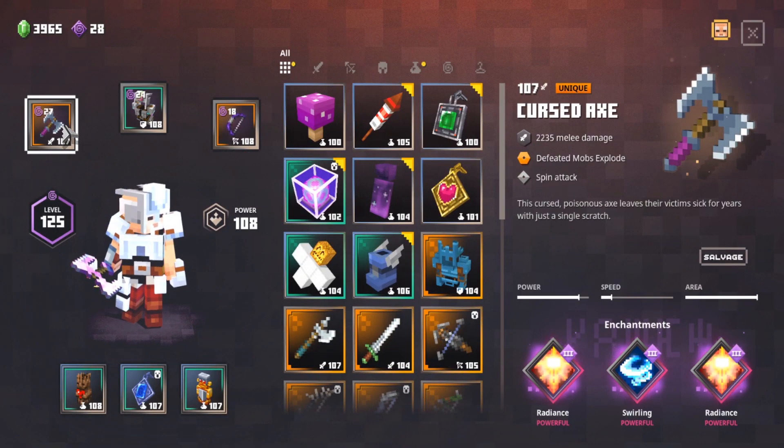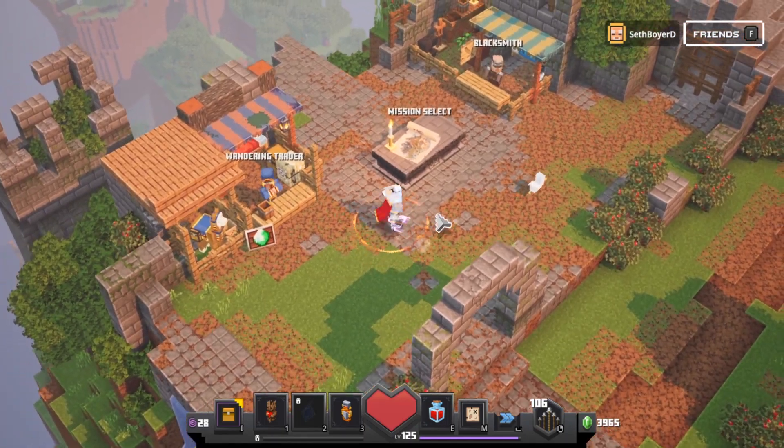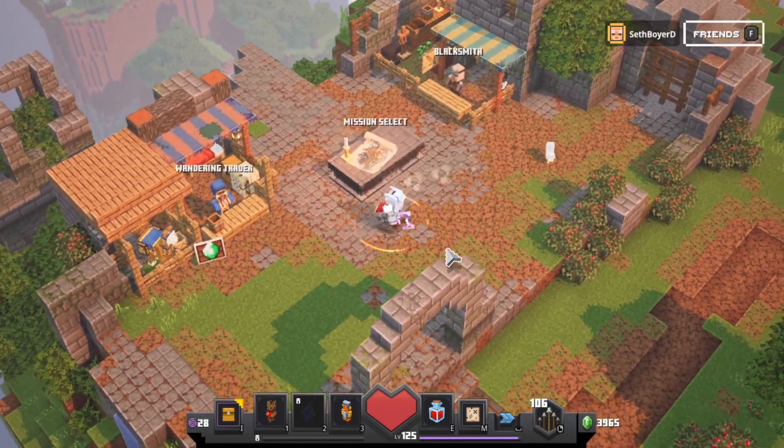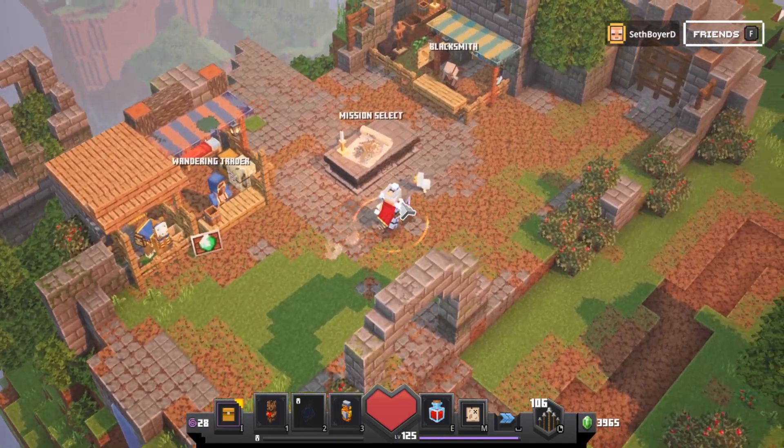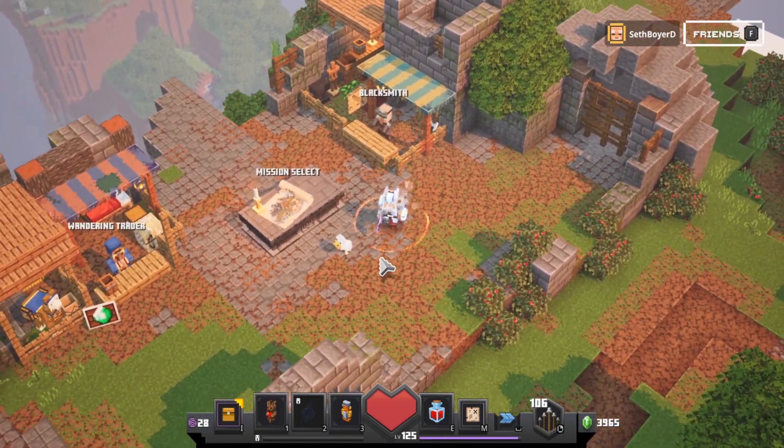It's only power level 107, not 108, but the enchants on it are really good. I got this weapon from doing the Soggy Swamp speedrun for the obsidian chest. You can go watch one of my previous videos if you don't know how to do that yet, which I'll put in the card right now.